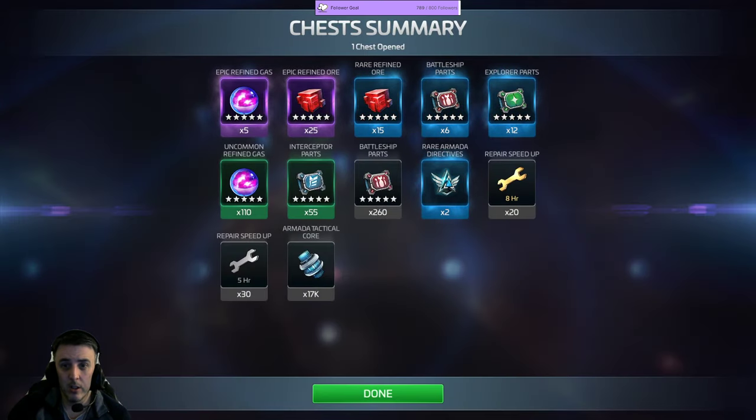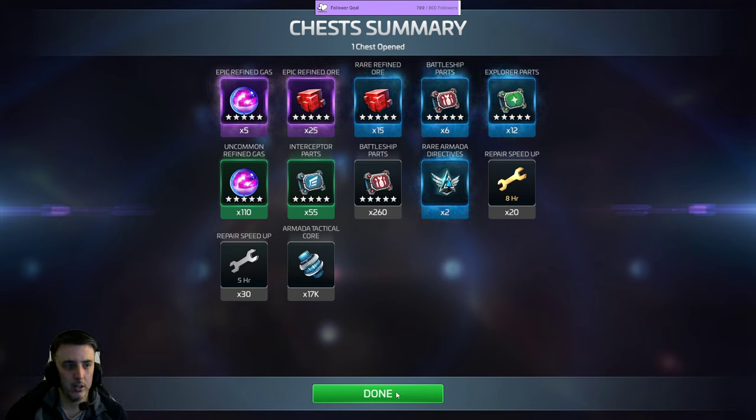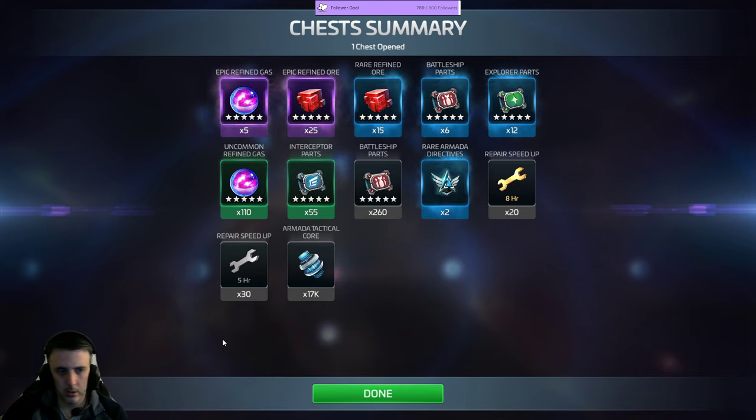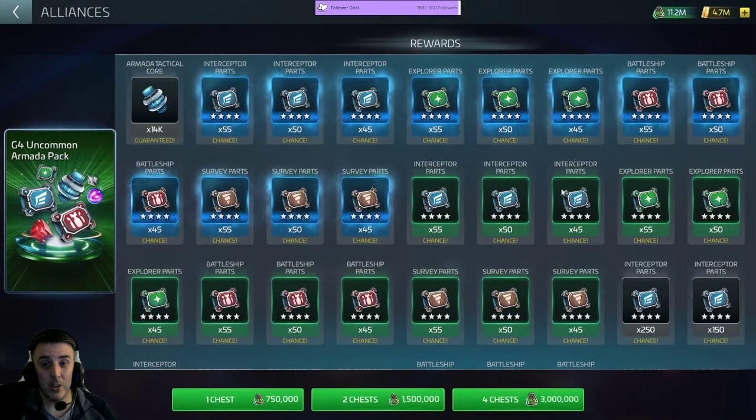Let's do another one right here, right now, live. Screenshot it — what did we get? We got some epic stuff. Where did that go? Where's my clipboard? Now I can't see what's actually in the pack anymore because it's grayed out. But we can still see that we got multiple resource pulls and multiple ship part bundles.